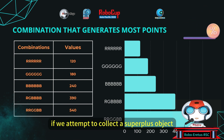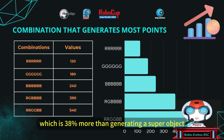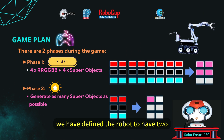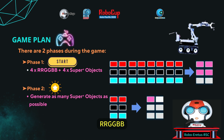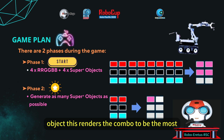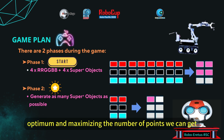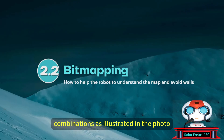However, if we attempt to collect a super plus object, it will give 540 points, which is 38% more than generating a super object. We have defined the robot to have two phases throughout the game. During phase 1, the robot will collect four sets of RRGGBB to obtain the generated bonus points of the super plus object, rendering this combo the most optimum for maximizing points. During phase 2, the robot will attempt to complete as many sets of RRGGBB combinations as possible.